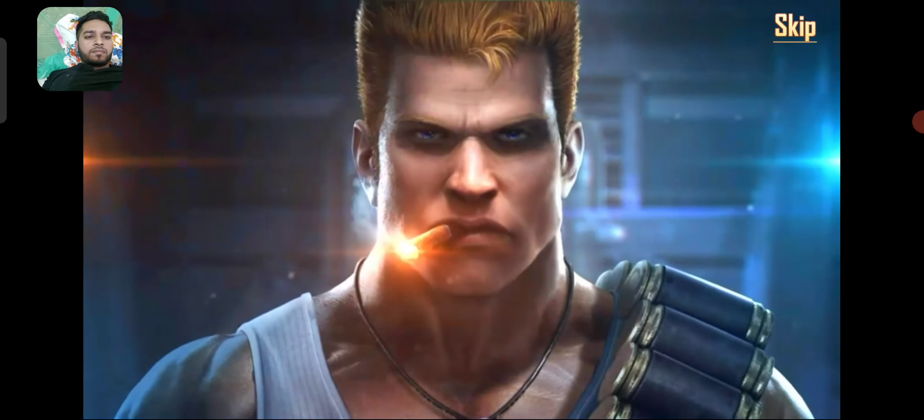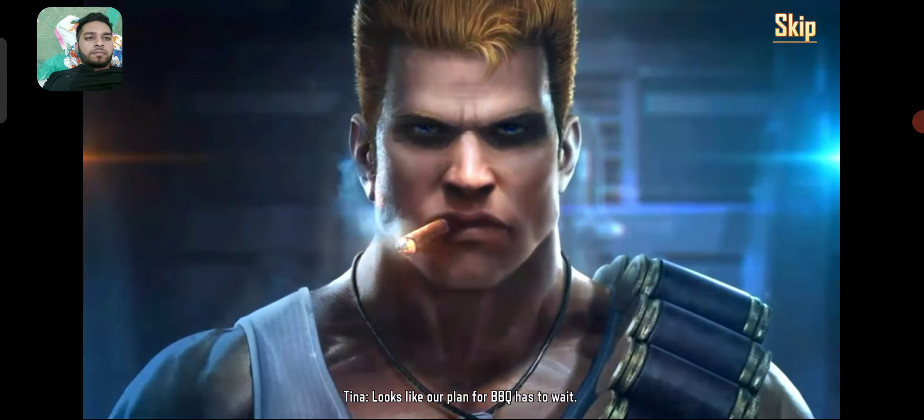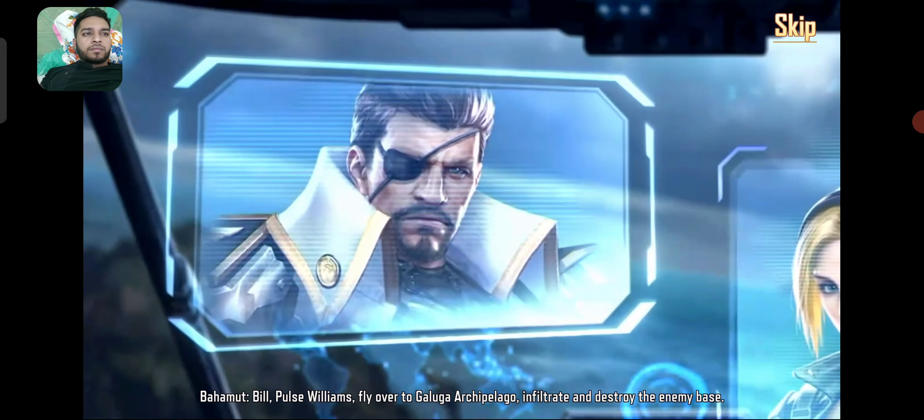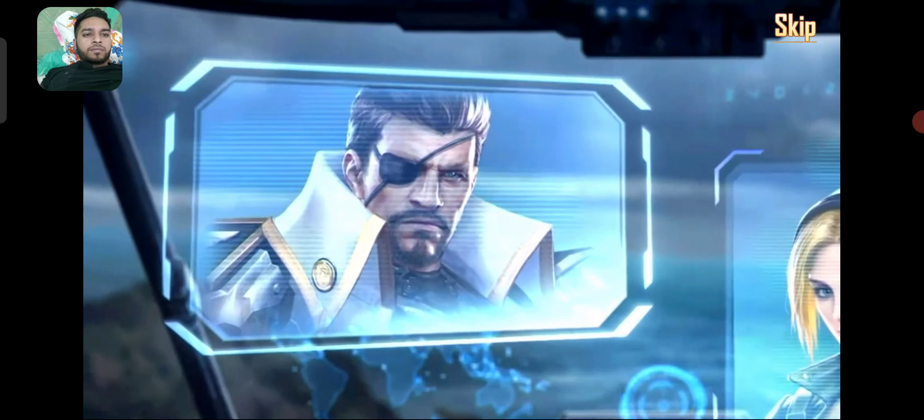There's really no end to this. Looks like our plan for barbecue has to wait. Tell me about the mission. We received reports about an unidentified target landing on Galuga. It looks like they're trying to activate the underground secret base. Bill, fly over to Galuga Archipelago. Infiltrate and destroy the enemy base.